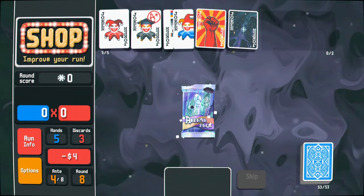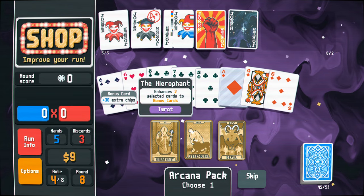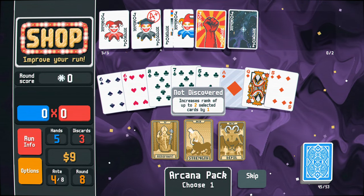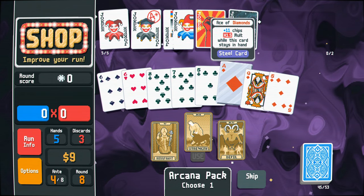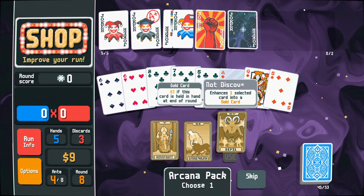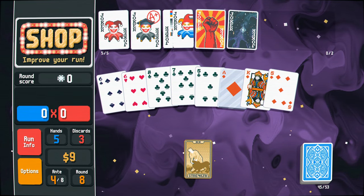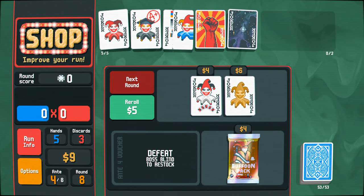Let's use a tarot card immediately here. Enhance two selected cards to bonus cards with extra chips. Increase the rank of up to two selected cards by one — what does increasing their rank actually do? I don't know. Enhance one card into a golden card. I think golden card is at the end of the round we gain money. I'm going to go with this and upgrade this. See what happens. I genuinely don't know what that did for us. I'm unsure.